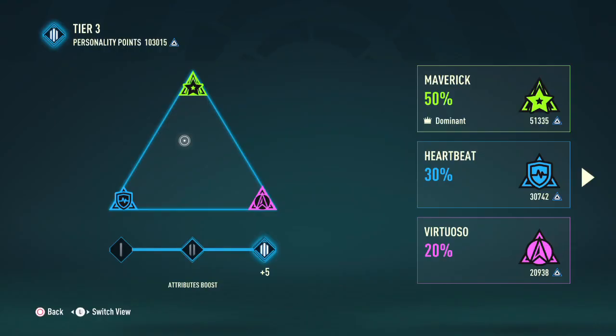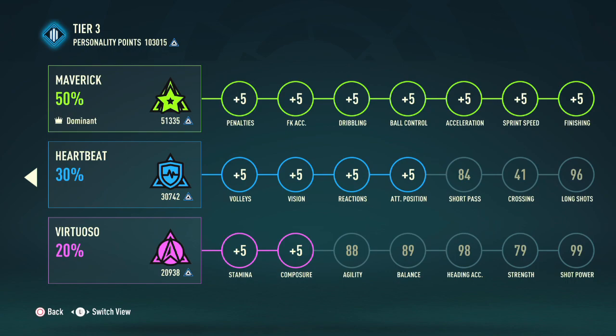Now a very important thing to go over is the player personality section. I am a tier 3 personality with 50% in Maverick, 30% in Heartbeat, and 20% in Virtuoso. I always recommend getting 50/30/20% because when you have 50% in Maverick you unlock the entire personality trait associated with it and get +5 in penalties, free kick accuracy, dribbling, ball control, acceleration, sprint speed, and finishing. Meanwhile 30% in Heartbeat unlocks 4 of the personality traits associated with it, giving you +5 in volleys, vision, reaction, and attack positioning. And lastly 20% in Virtuoso gives a +5 in stamina and composure.